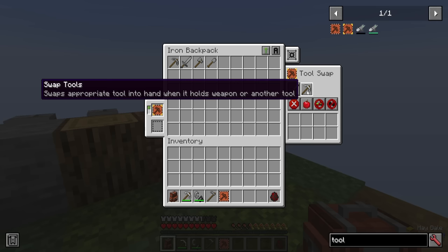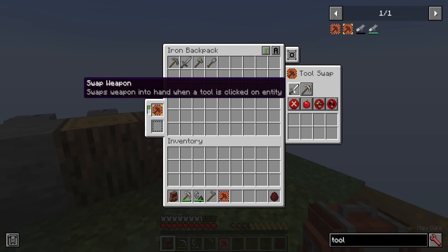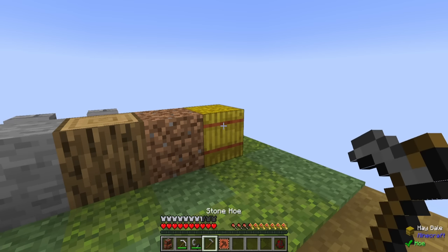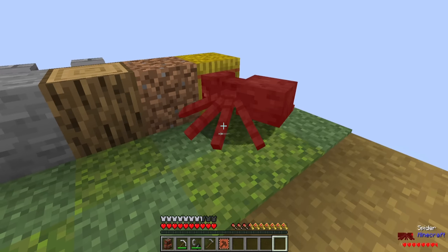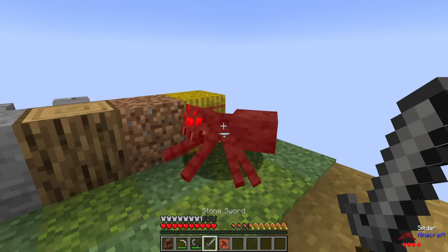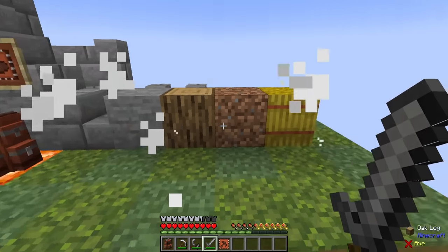Switching to an advanced version — using the regular advanced recipe — you do get an advanced tool swapper settings tab, which allows you to swap weapons as well if you're clicking on an entity. It lets you swap to appropriate tools, and you can have it so it doesn't swap to a weapon at all, or just not swap tools at all, just swapping to a weapon. You get your usual settings and options to include or exclude specific tools or items. With a stone hoe and an entity in place, attacking it switches to a sword, allowing me to kill the entity.